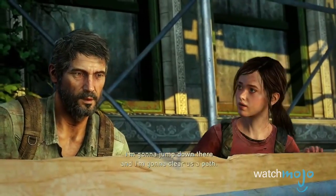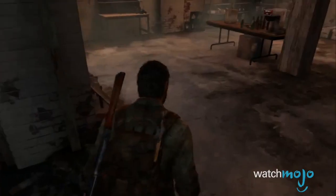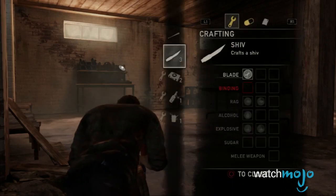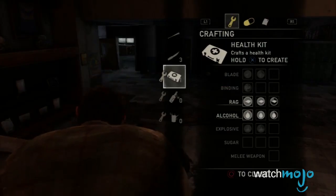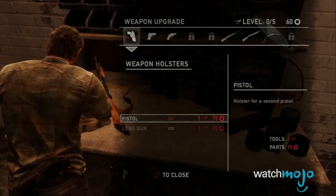However, for Joel and Ellie, the best way to get the better of those that want you dead is to craft something and prove that brains always trumps brawn. With just a few pieces of scrap, you can create a handful of survivalist tools, from health kits to molotovs to even smoke bombs.